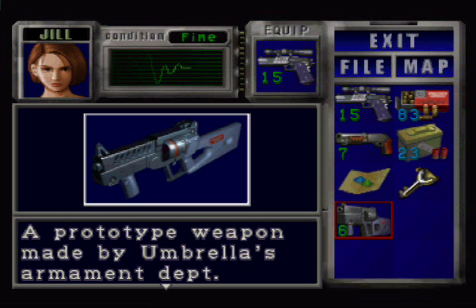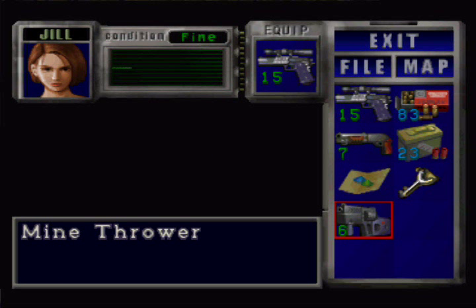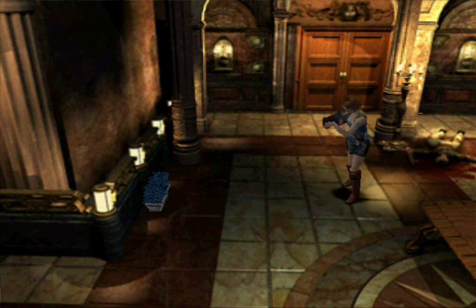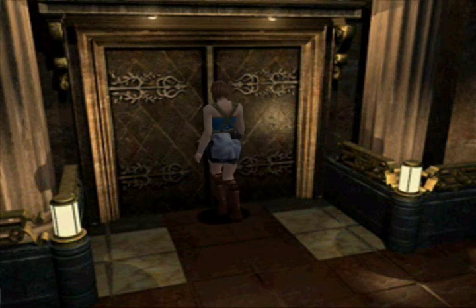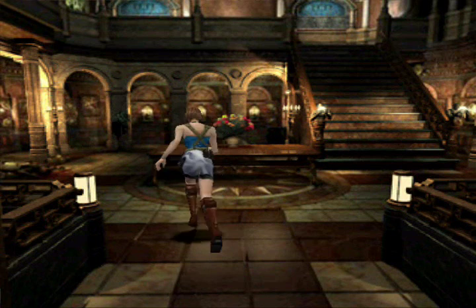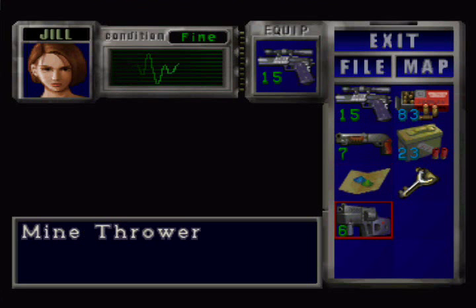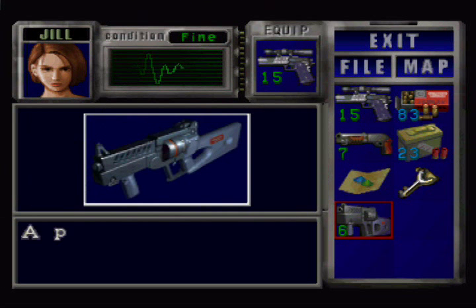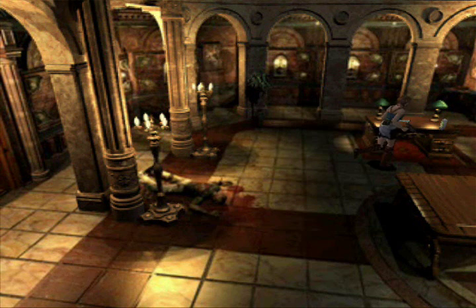So we know what we need to do to get the hell out of here. Now this very interesting weapon — the Mine Thrower. A prototype weapon made by Umbrella's Armaments Department. Special bullet equipped with a sensor. This has got to be one of the more bizarre weapons I think I've ever seen in a Resident Evil game. It's literally what it says — a Mine Thrower. You can shoot it and sort of lay mines down, or shoot it at things and they go off eventually. It's a strange weapon and personally I don't think it's very good, so I may not even use it.